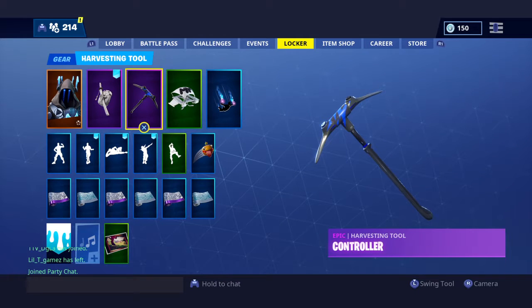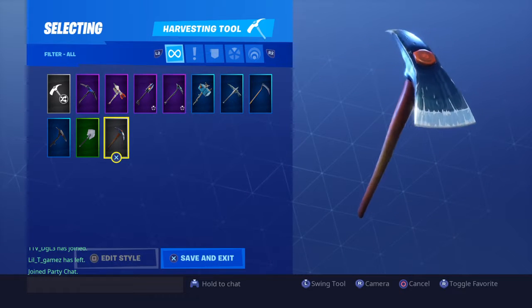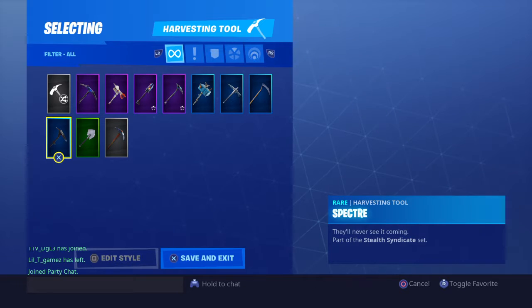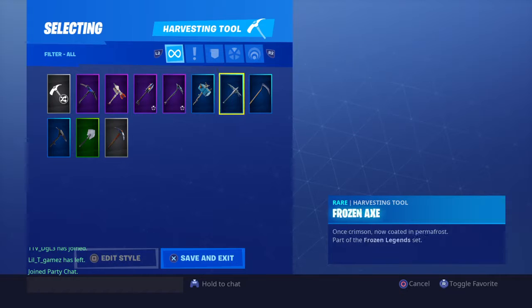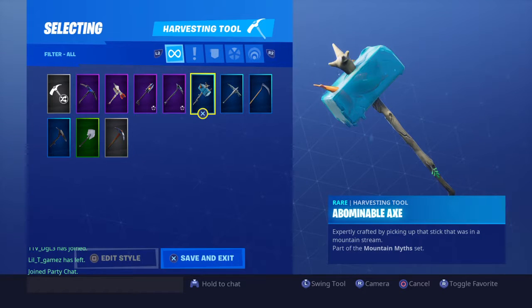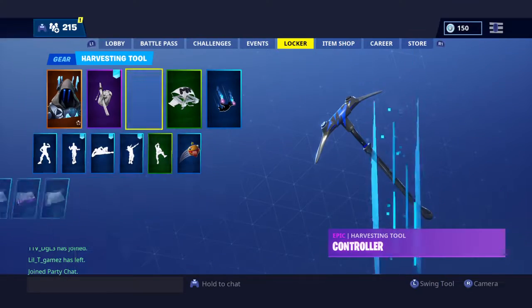Moving on to the pickaxes. We have the beautiful pickaxe, the Icebreaker, the Spectri, the Reaper, Frozen Axe, Abominable Axe, Scratchmark, Ice Skipter, Eva, and the Controller.